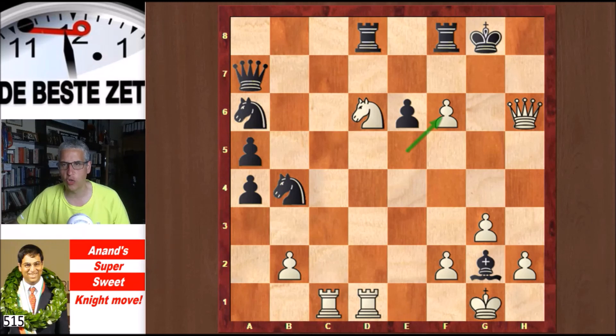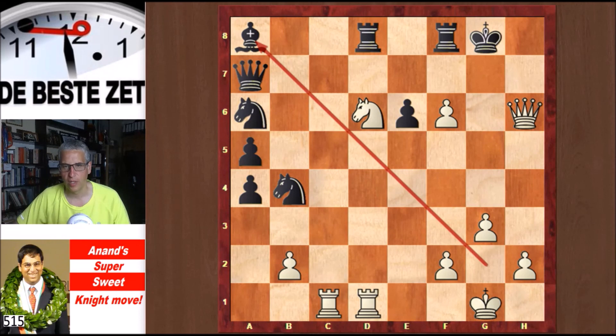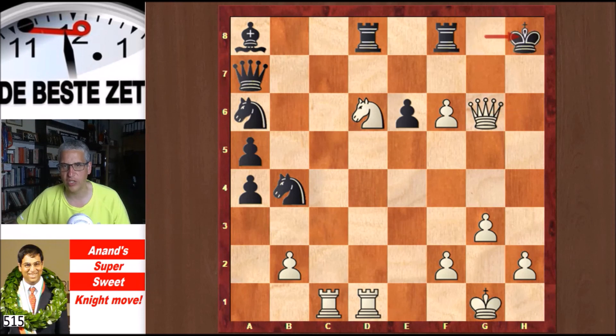Why is exf6 so good? Let's first play the silly move, Ba8 — now Black is two pieces up but will get checkmated. Qg6 check, Kh8, and a very strong move: f7, threatening Qh6 checkmate. There is no defense against that.